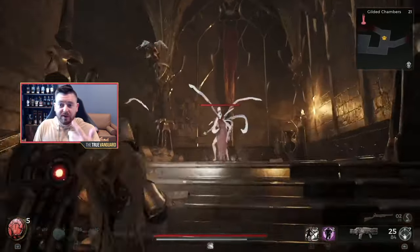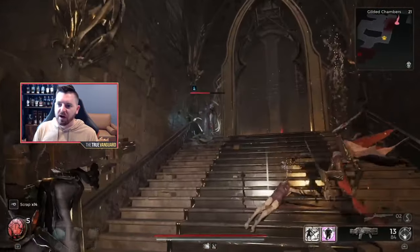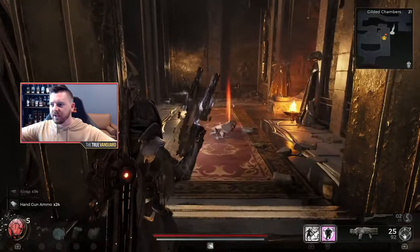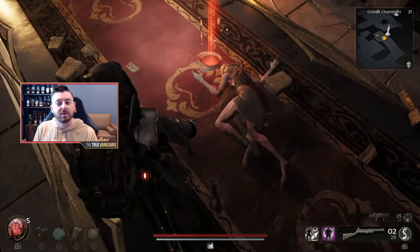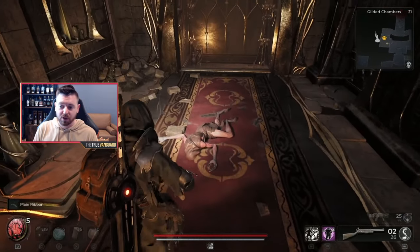As you make your way through whatever side dungeon or main thoroughfare this may be, eventually you are going to find a red item. Make sure you check the side offshoots and whatnot. You'll find a red quest item — it's just a plain ribbon laying next to a dead fey body. We're gonna pick that up.